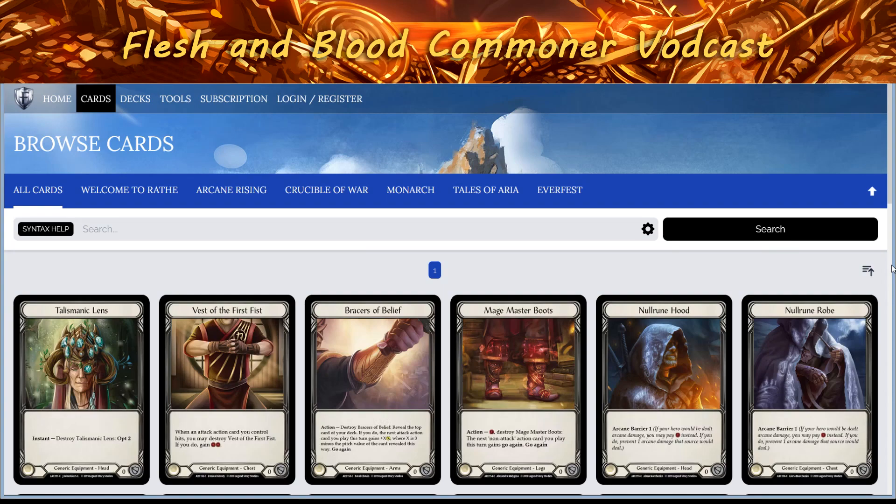All right, episode 11 of the FabCA vodcast — the now official commoner format. First episode since the announcement one. We're going to go over equipment: generic equipment specifically, and semi-generic equipment — anything that's multi-class essentially. We're probably not talking about class-specific, that's the only difference, but we are talking about things like shadow equipment that's only used in two classes.